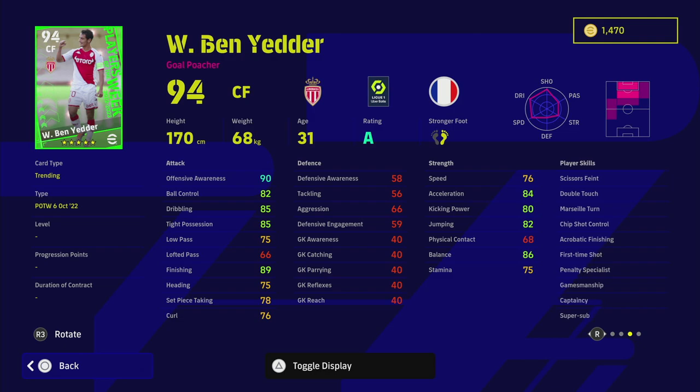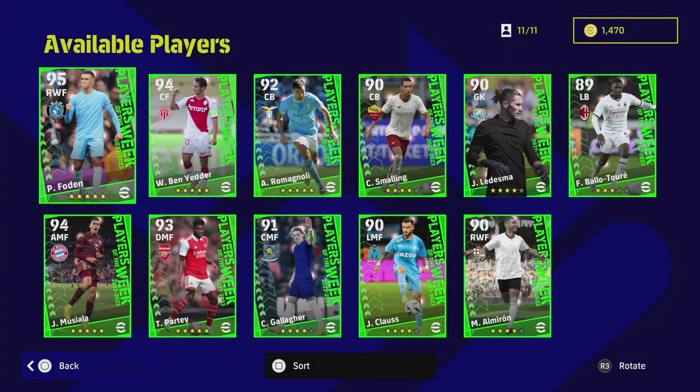Ben Yetter has unwavering form, Super Sub, captaincy, gamesmanship, first time shot, chip shot control, Marseille turn, scissors fade, and double touch. He has 90 offensive awareness, 89 finishing, 86 balance, and 84 acceleration. As a gold poacher who can play SS or CF, he'll be very similar to Vardy - not a speed demon but an absolute clinical finisher up front. Anything over 88 offensive awareness means your players make unbelievable runs, so don't discard Ben Yetter in favour of someone with higher speed or finishing.